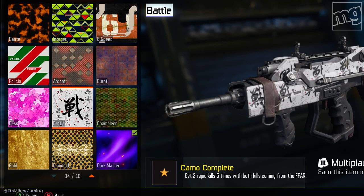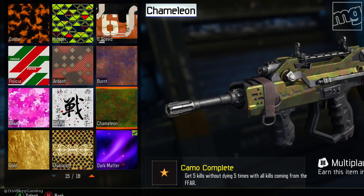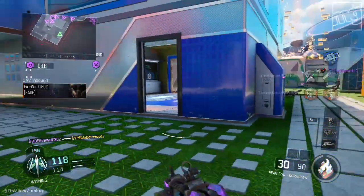We have Battle: get two rapid kills five times with both kills coming from the FAMAS. That's super easy — easy on Nuketown, it's just going to happen on its own. Nothing special here. And Chameleon: get five Bloodthirsties. Depending on the type of player you are, this could be easy or it could be hard.